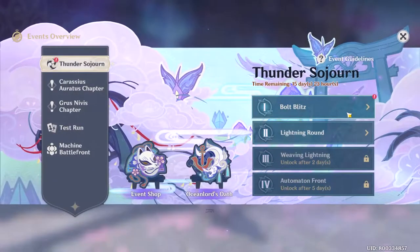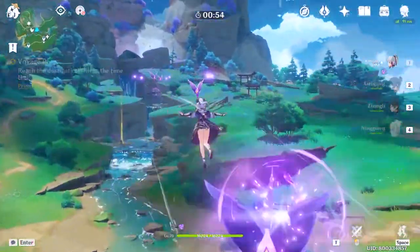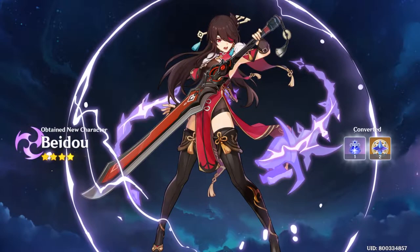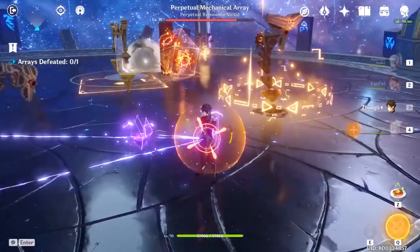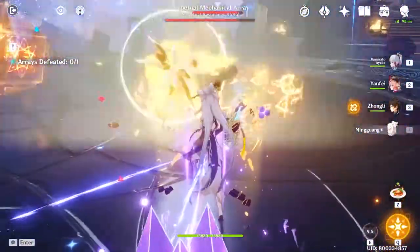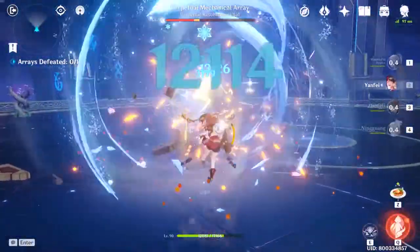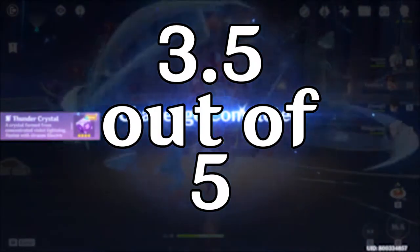The first event being Thunder Sojourn. Being the first major event this update, Thunder Sojourn provides us with new mini-games and a free 4-star character, being Beidou. This event introduces us to a new mechanic — the Electrocrana — which helps us both in and out of battles. And in classic miHoYo fashion, the last part of the event had us facing the new Perpetual Mechanical Array boss. There aren't really any buffs provided from the event itself, but nonetheless, not a bad event at all. 3.5 out of 5.